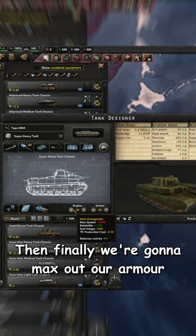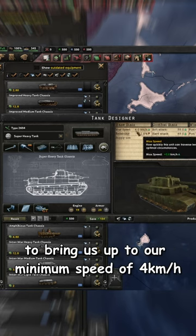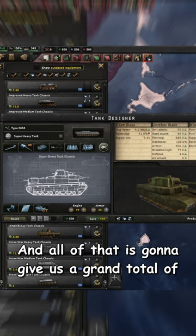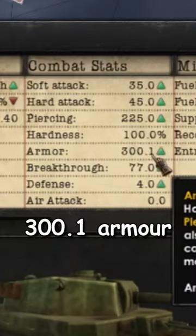Then finally, we're going to max out our armor and almost max out our engine rating to bring us up to our minimum speed of four kilometers per hour. And all of that is going to give us a grand total of 300.1 armor rating.